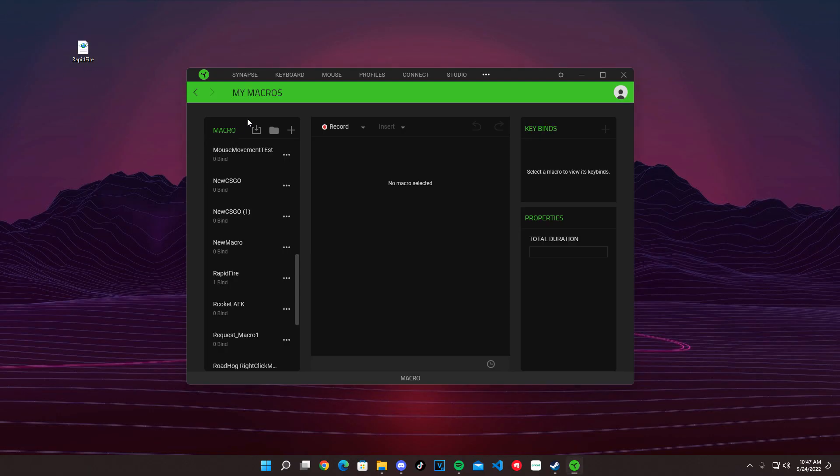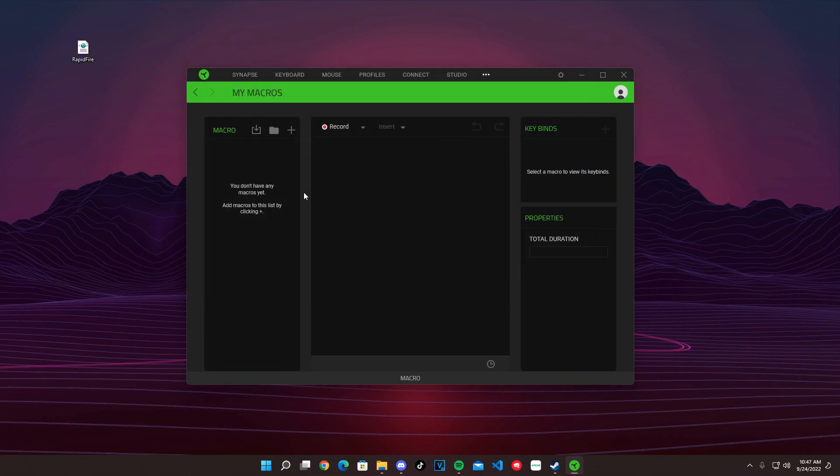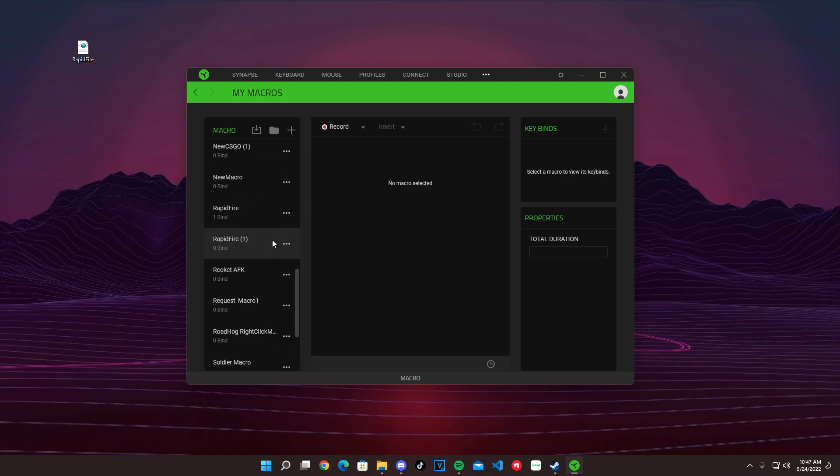Click on download anyway and it's going to download the file. Once you download it, put it anywhere, then click the import button and locate that file — it's called rapid fire. Open it. It should come up in the list with the name rapid fire, and then you have it set.